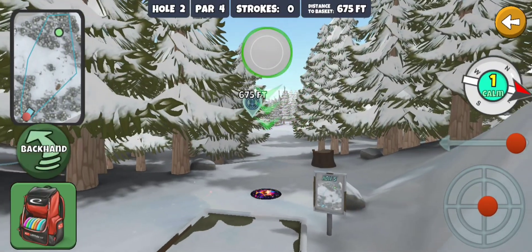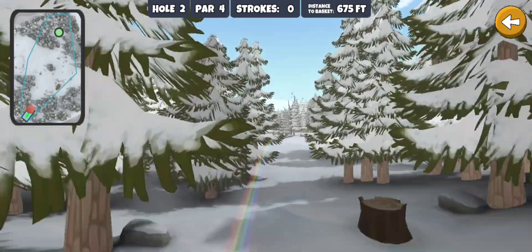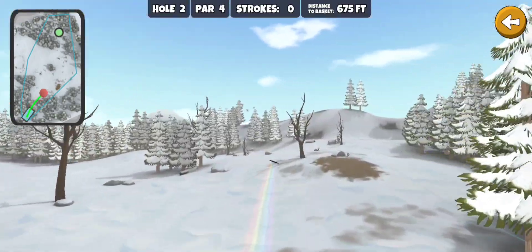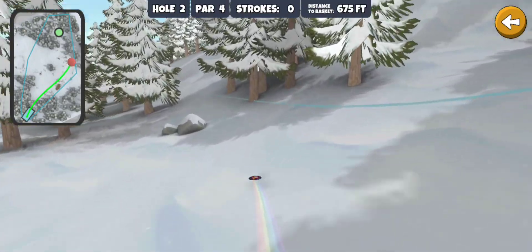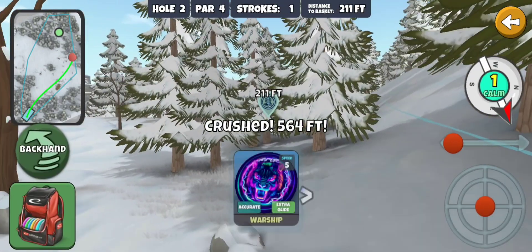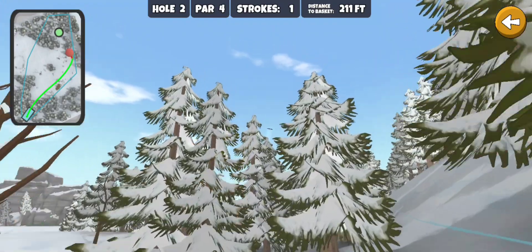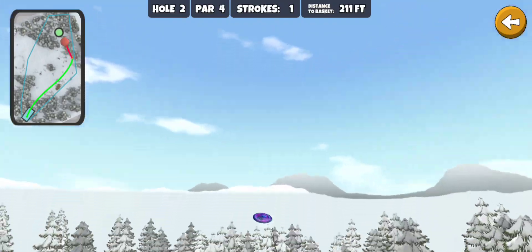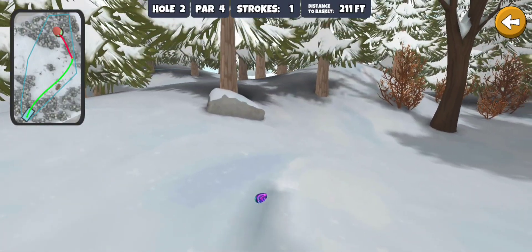Here we go — let's see how we do on hole two. Definitely a hole we can get an eagle on. Oh, and I've turned it too much — not a great shot. That's definitely going to decrease our chances to get the eagle here, but we got the ace on the first hole. Oh, get in — who, almost dropped that one in with the warship!